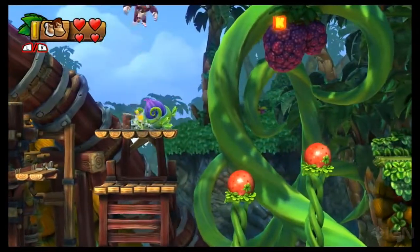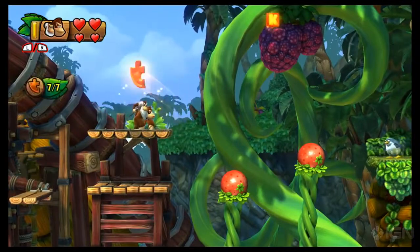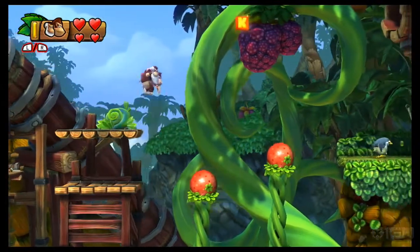Ground pound this purple plant near the start of the level for a puzzle piece, and you'll find the letter K to the right.